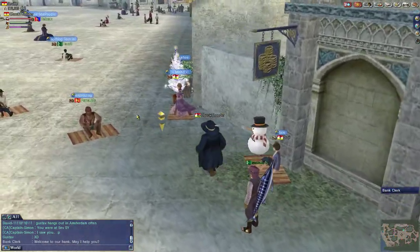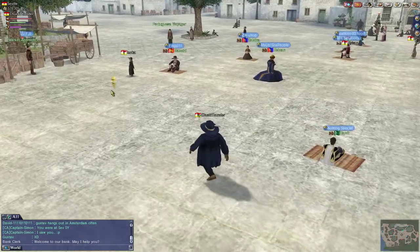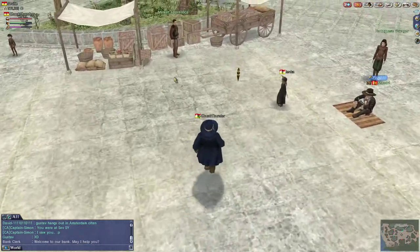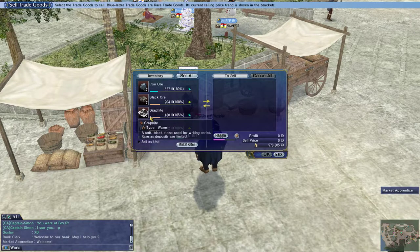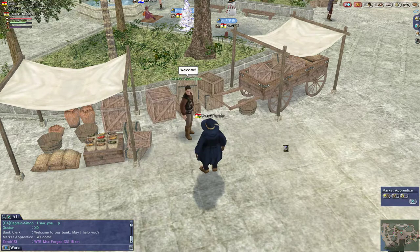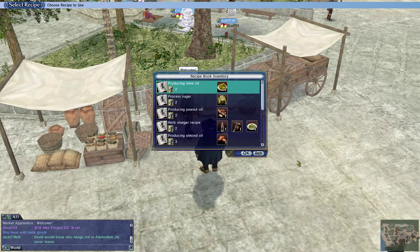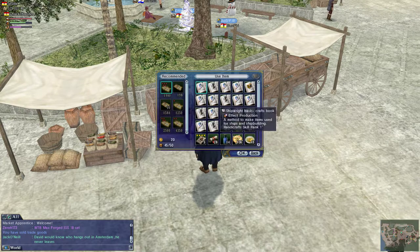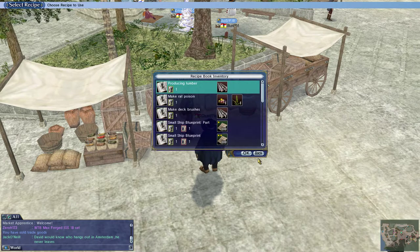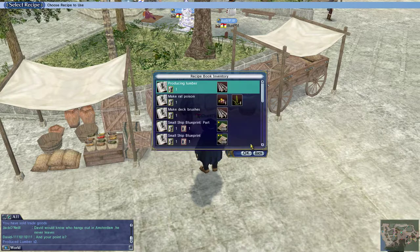Nothing that boosts my skill for this. If we did anything we'd do an experience boost, but we're not really doing anything that particularly gives a lot of experience right now, so that's not really too helpful. Go ahead and turn these logs into lumber or into deck brushes, whichever we want to do.